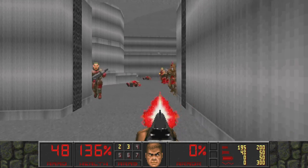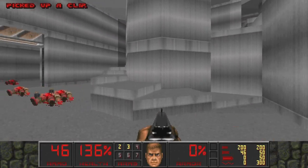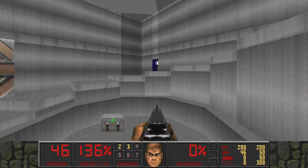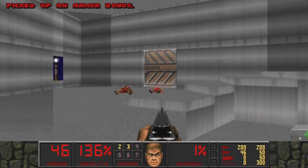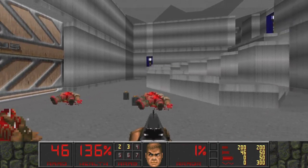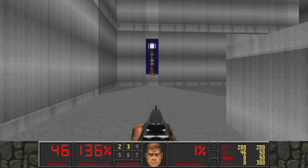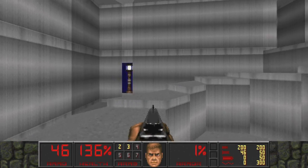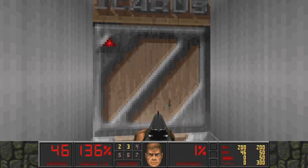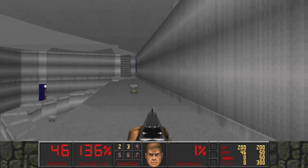Moving on, let's make our way through the shuttle bay through the big doors, up the spiral staircase as the center lowers out to give us a health pack and some armor bonuses. We attempt to platform our way up the spiral staircase with no guardrails. Going down the lift, this door is locked because it's a one-way and only opens from the other side.